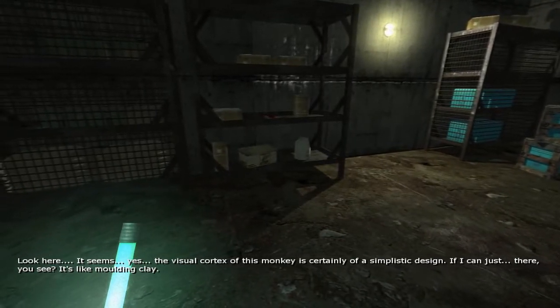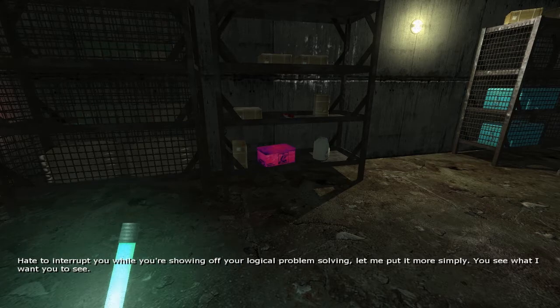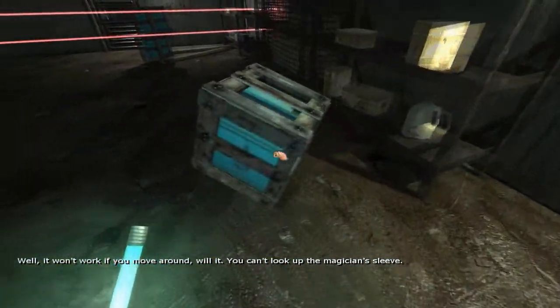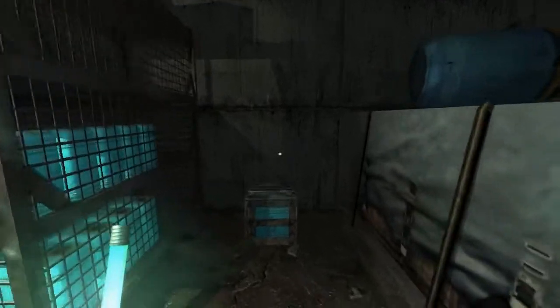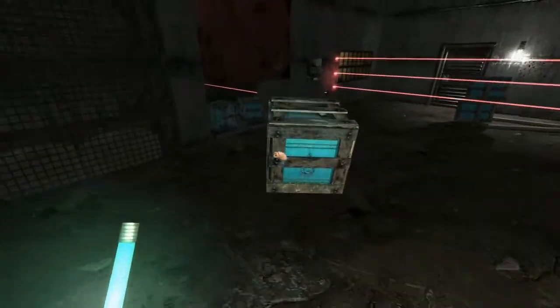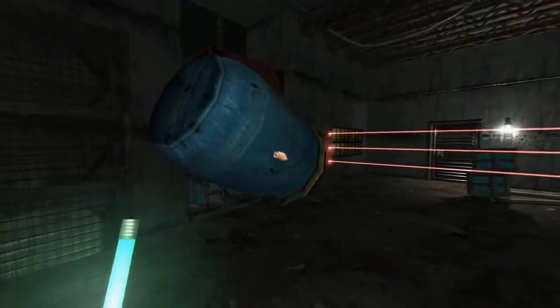The visual cortex of this monkey is certainly of a simplistic design. It's like molding clay. Yes, Clarence — you get to mess around with my mind. You can't look up the magician's sleeve! I believe — yes, here it is. Fairly sure I got this one in my original playthrough. Now that I've gotten this one, I'll go ahead and go to the one in the infirmary.